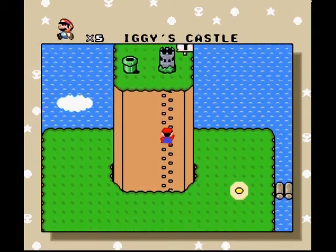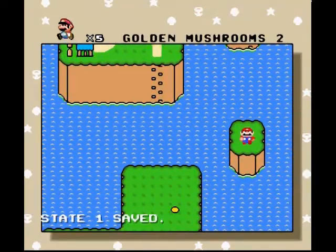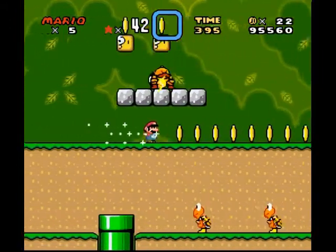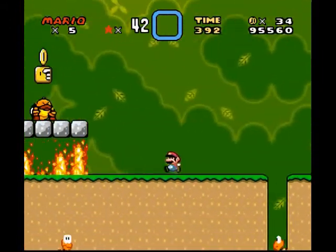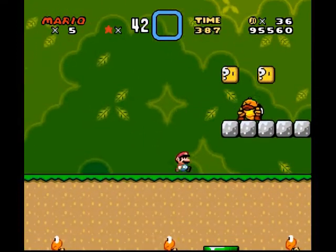I'm gonna go back and find the secret exit to whatever that level was - Golden Mushrooms 2. I'm assuming there's a secret exit. We'll find out. Seems like what I got before could have been a secret exit, since it was certainly off the regular path.